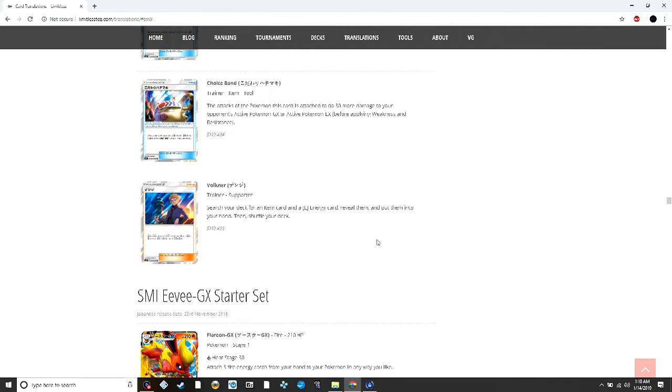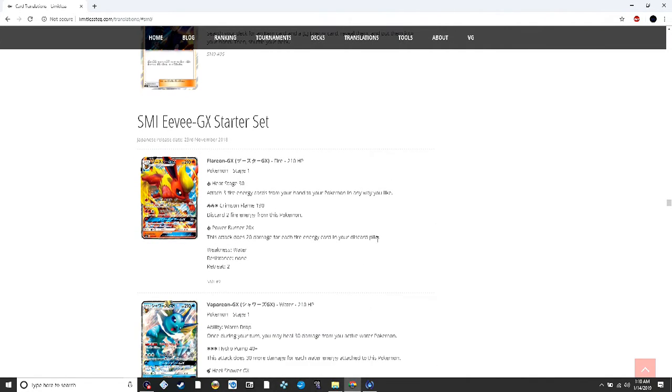We also have an Aqua Patch reprint, Field Blower reprint, Choice Band reprint, and Volcanion reprint.